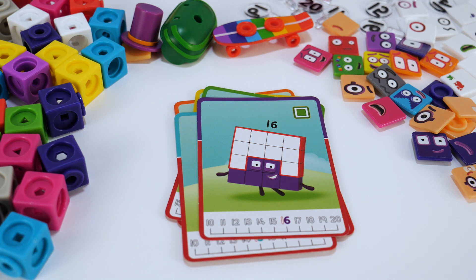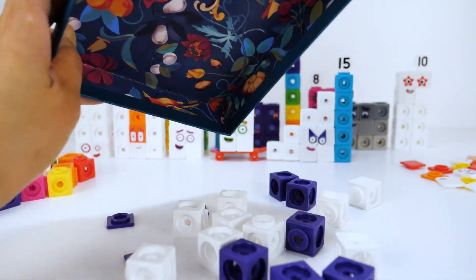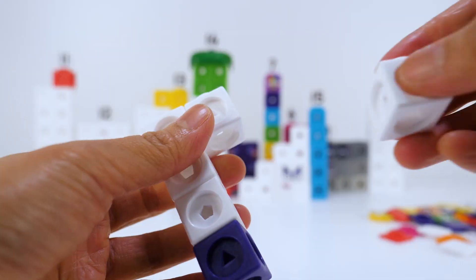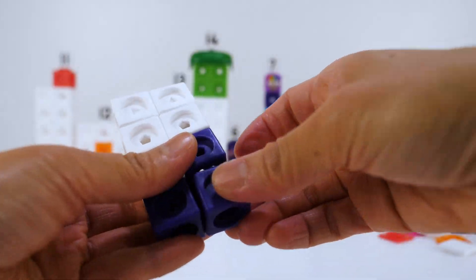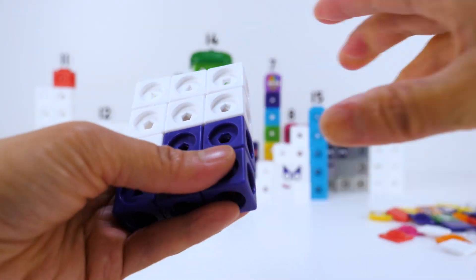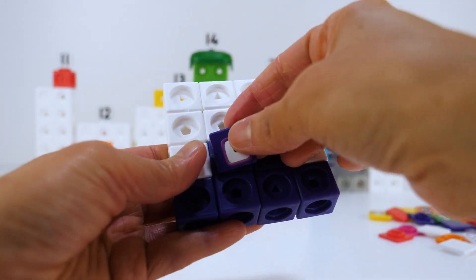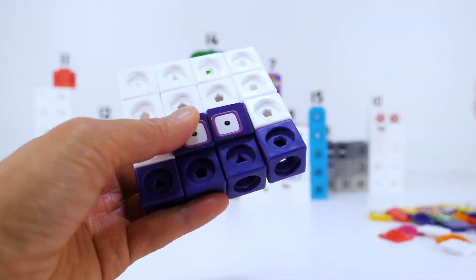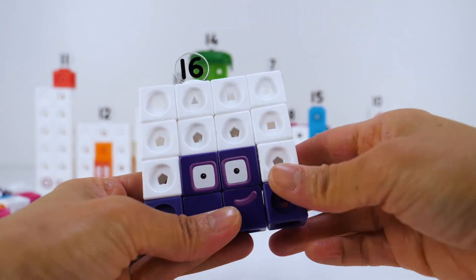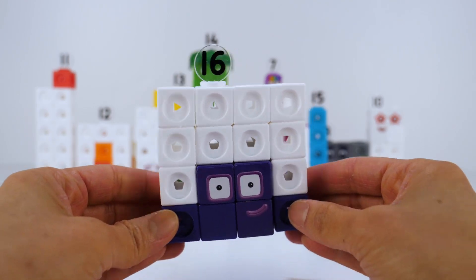Next is number block 16. 16 has 10 white blocks and 6 indigo blocks, and she's a square. She even has purple square eyes! Don't forget her Numberling 16. Sixteen can be split into four fours. I'm number block sixteen and I love to party.